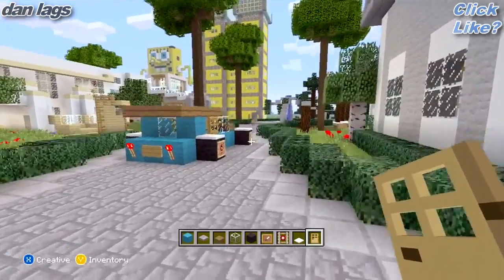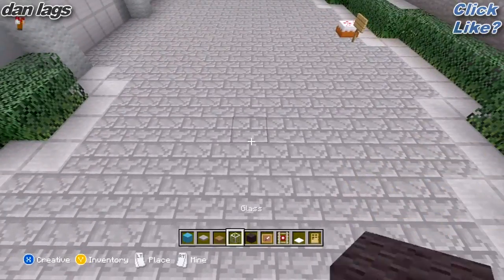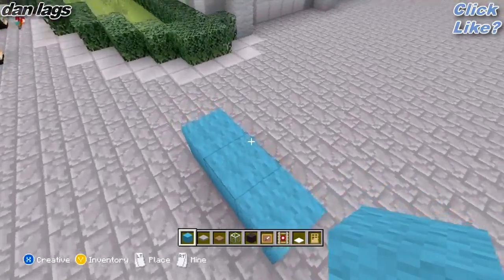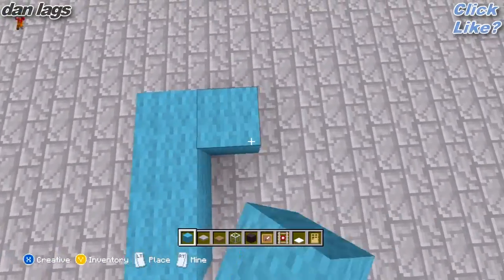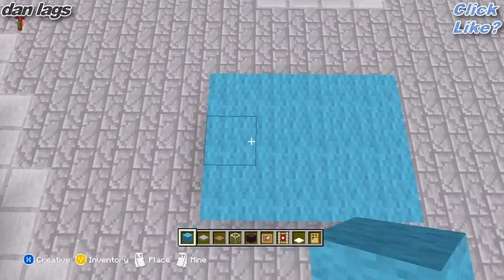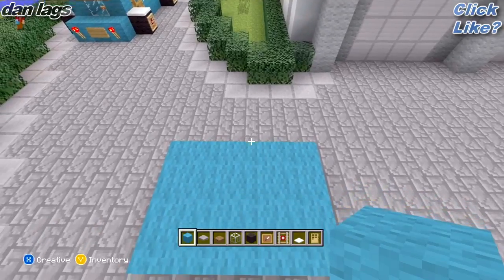So we're going to build this right over here and just go ahead and build a replicate version of it. First thing you want to do is go ahead and place down three blocks of cyan wool right here. And basically you just want to come down from each one of these sides four, and then fill it in. So now it should be a four by three square of cyan wool.